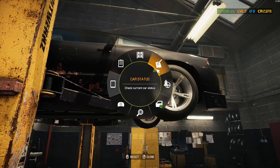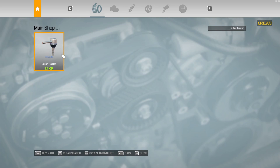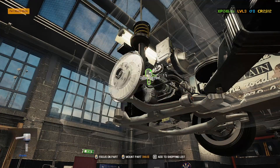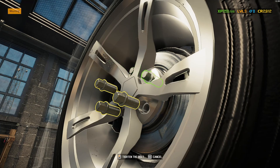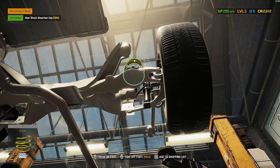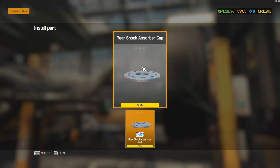Let me get the pieces I need: spring cap and outer tie rod. Put it back. Take off the cap for the part down here. This was much easier — I didn't make it complicated. Put in the new spring cap, the spring, and then the shock absorber.